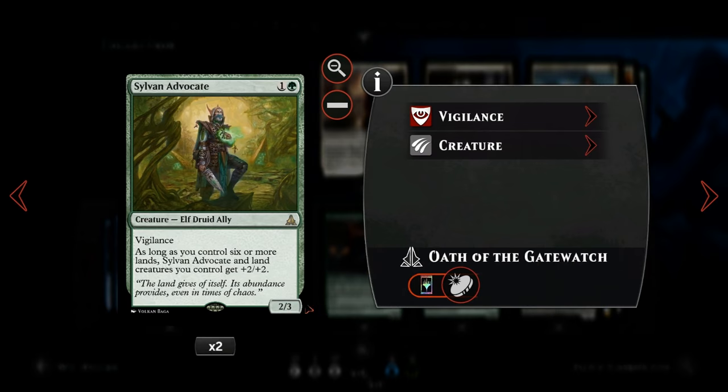We also have Sylvan Advocate — this one doesn't have flash, but it's a solid 2-mana creature. When we hit our sixth land drop it gets +2/+2, and it also buffs our land creatures, of which we have a couple, so it goes well with those.